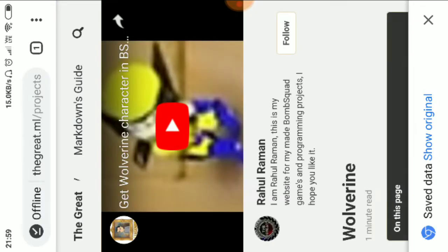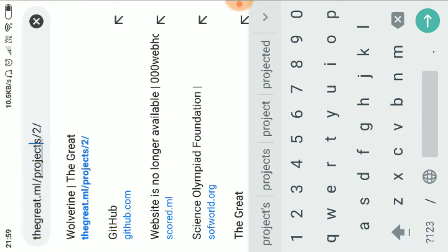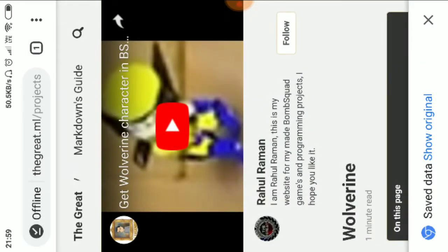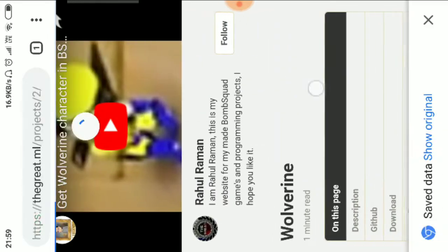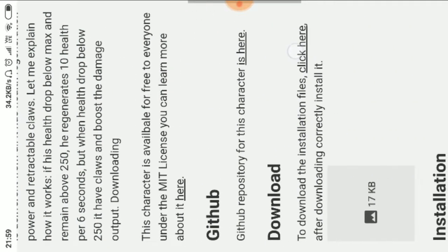First, open your browser and type thegreat.ml/projects/2. I have included this link in the video description. It's taking some time to load — now scroll down until you see the download section.